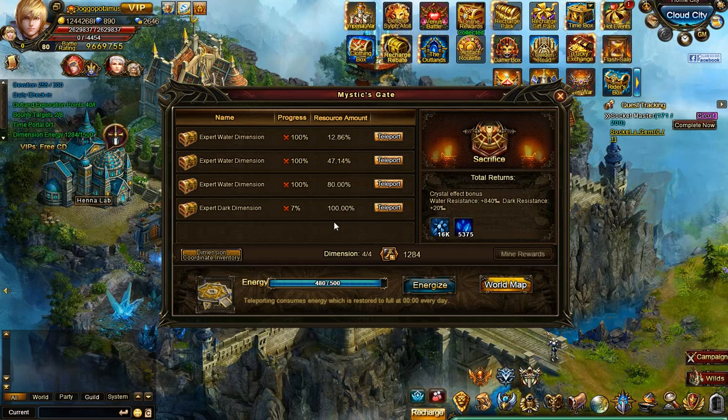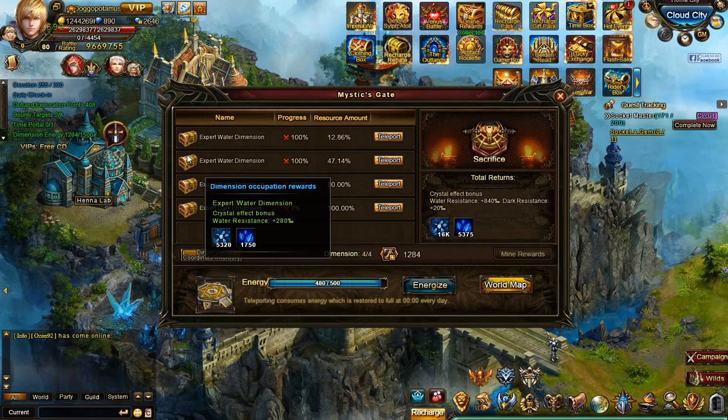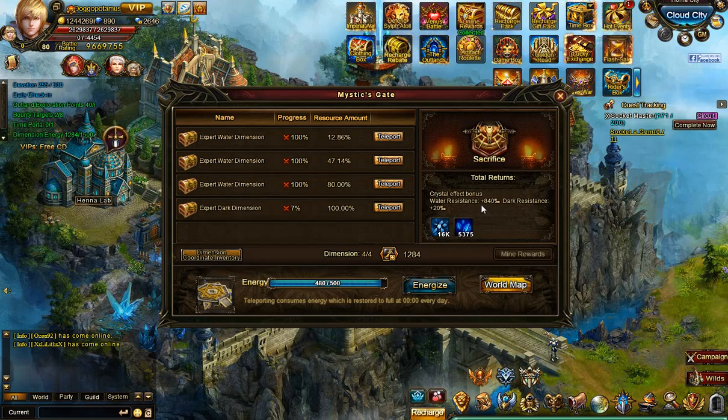The first thing you'll notice on these new dimensions is that when you go to enter, the energy only costs 10. It used to cost 50, so that's kind of a good thing. A bad thing that people are noticing is if you look at the bonuses, there's no longer any will crystal bonus. You get the resistance bonus, but no will crystal bonus.